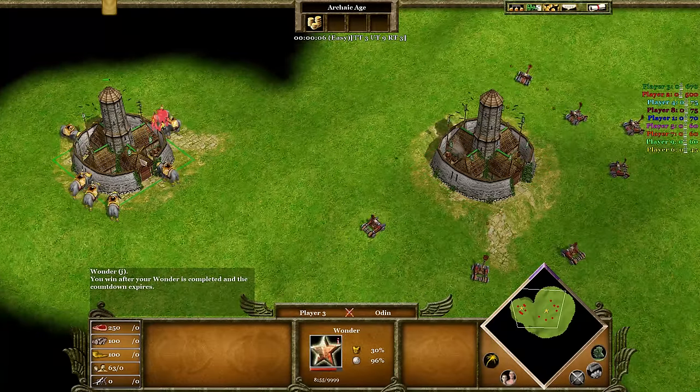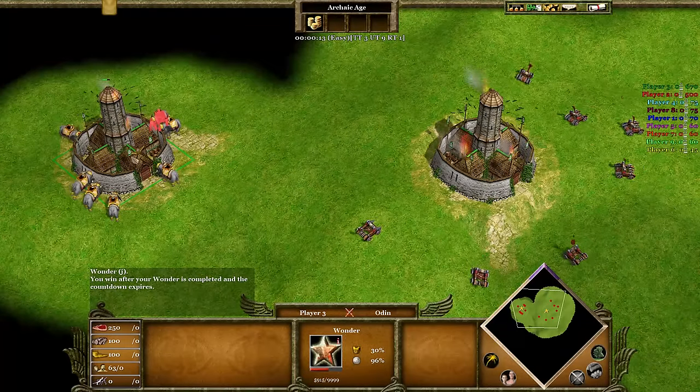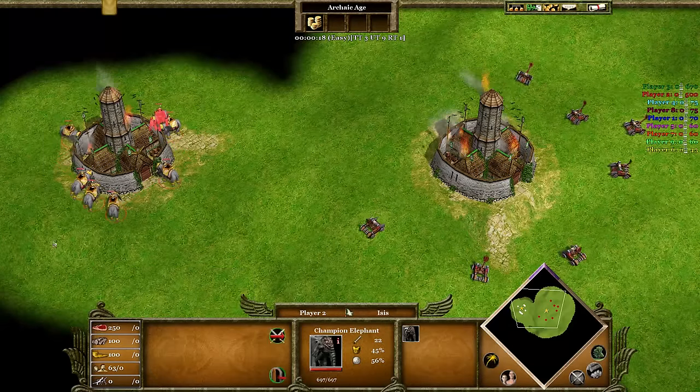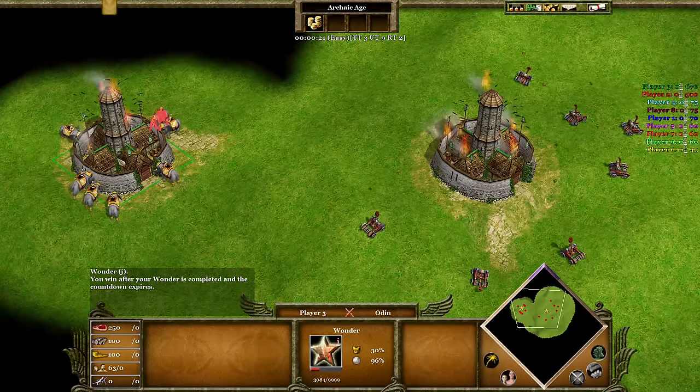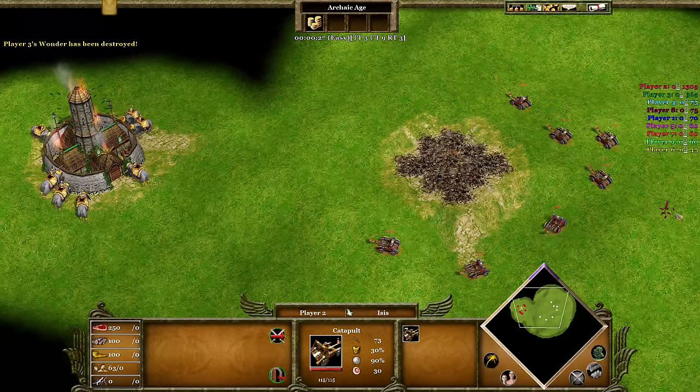How about seven of each versus a Wander? To be honest, the results were quite surprising. The Catapult destroyed the Wander in about 22 to 23 seconds. The Elephants, however, destroyed it in 31 seconds. That is impressive, for sure.